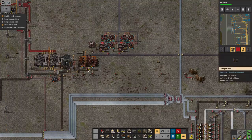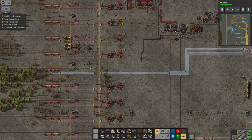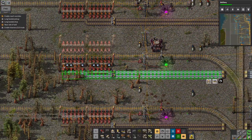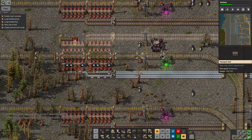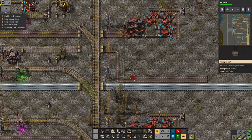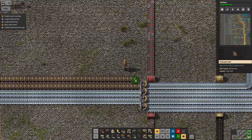I've got artillery researching — it's about a third done, it's a massive research project. I'll leave that ticking over and eventually start building up artillery and shelling the biters. I also want to build up power armor and exoskeletons. But one thing at a time — let's start by building up this station. I want to copy this, and I love having bots to do all the building work.